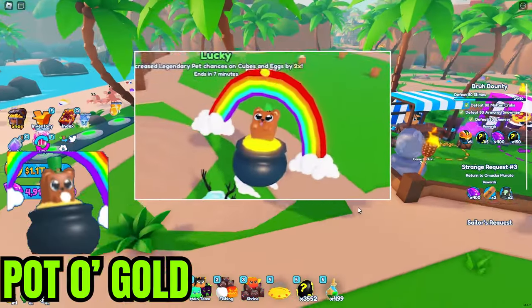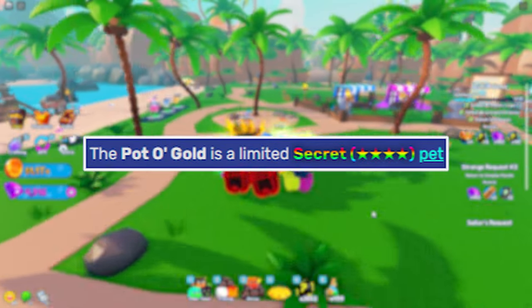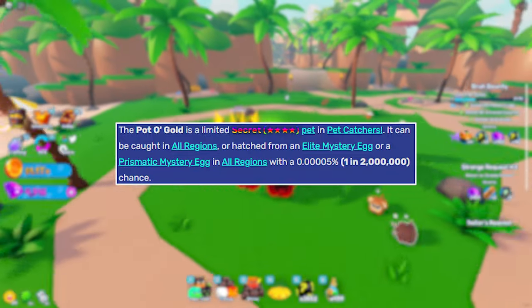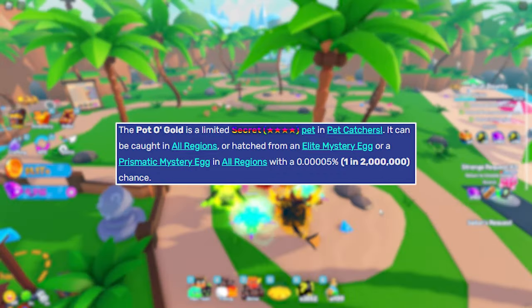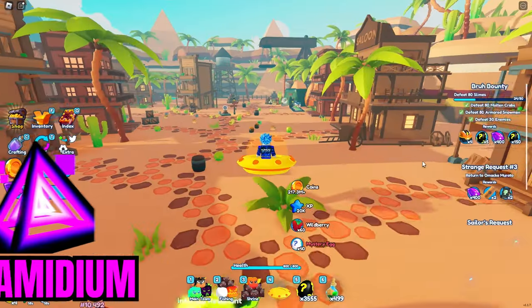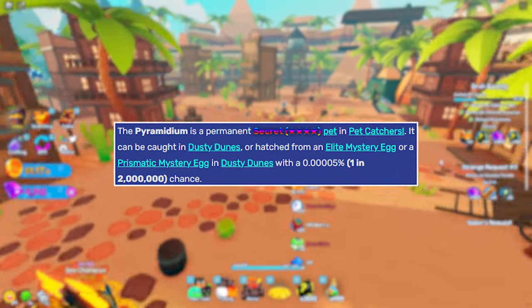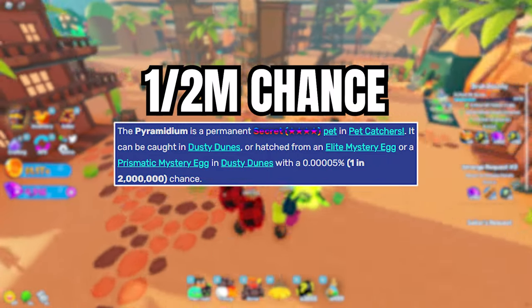The next secret pet is the Pot of Gold. Just like the Doggy 1337, this secret is also limited time. You can hatch it from any region with an Elite Mystery Egg or a Prismatic Egg, and the chances are 1 in 2 million. The next secret pet is the Pyramidium. You can get this secret pet from Dusty Dunes from either an Elite Mystery Egg, Prismatic Egg, or even catch it when it spawns in the main world. The chances of getting this secret pet is 1 in 2 million.